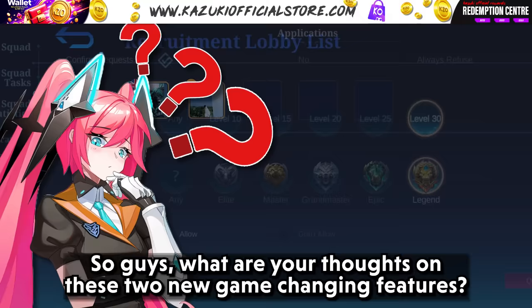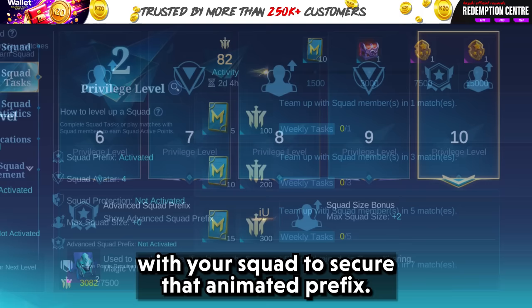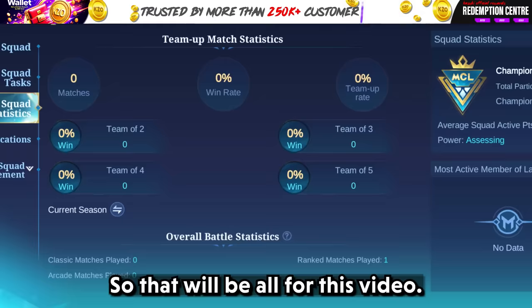So guys, what are your thoughts on these new game-changing features? Which one will you be using more? Will you also be grinding hard with your squad to secure that animated prefix? Comment down all your answers in the comment section below. That will be all for this video — thank you guys for watching, and keep supporting Kazuki Official.